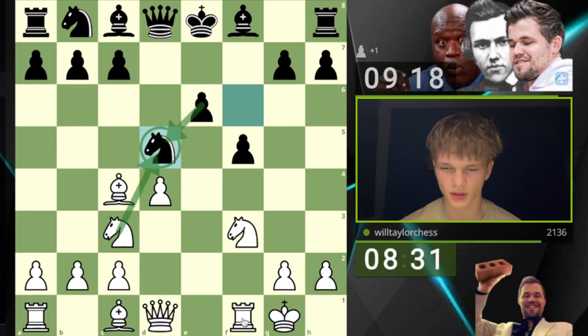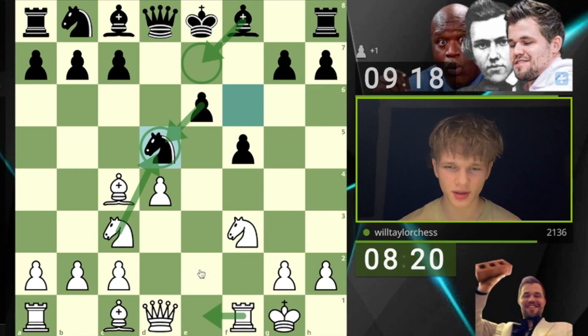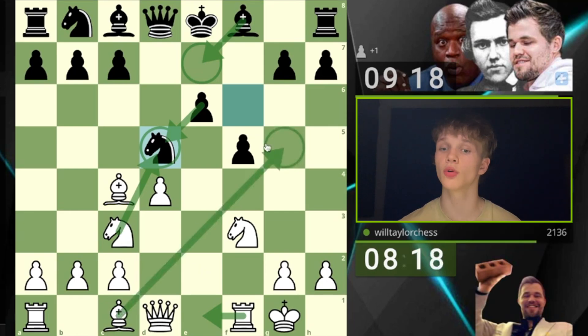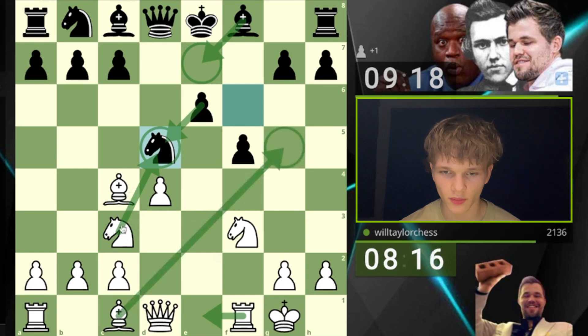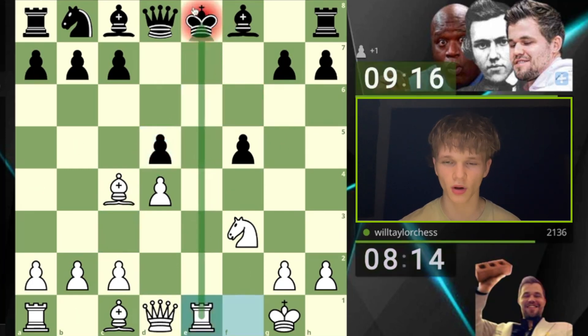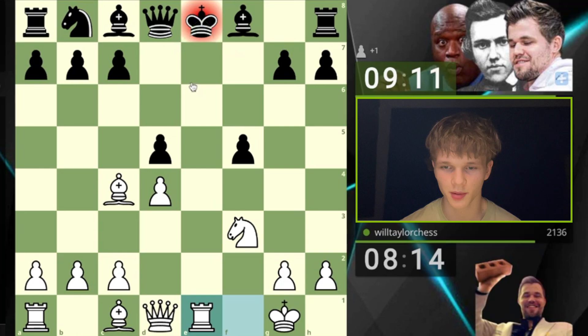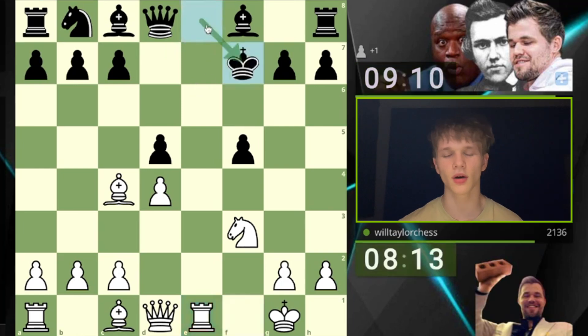Rook E1? Maybe they're just fine after bishop E7. No wait — Bishop G5. Yeah, this should be winning for me. I think we take this and go rook E1. The king is opened up. If you move the king, that's just an admission that you've completely messed up here.